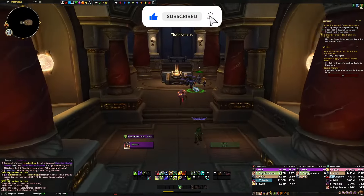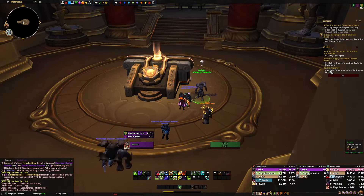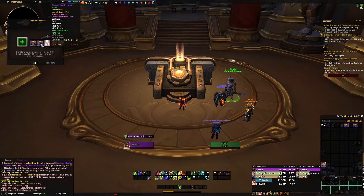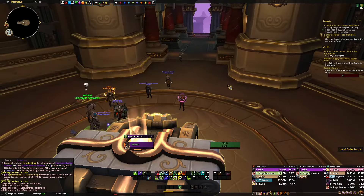Here's the location — super simple and easy. You turn it in here to this guy, they give you another quest called 'The Revival Catalyst,' and then it'll just show you to complete group content on the Dragon Isles. This is how you convert gear into tier pieces — easy peasy.